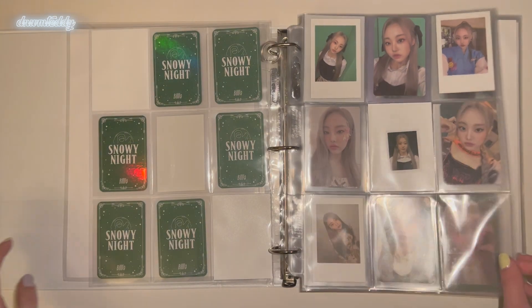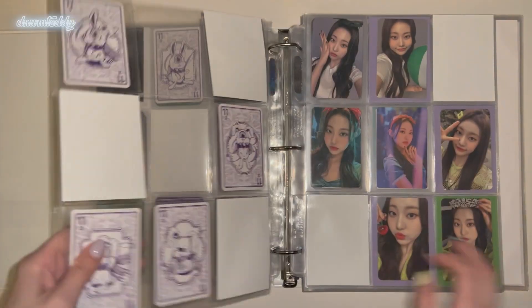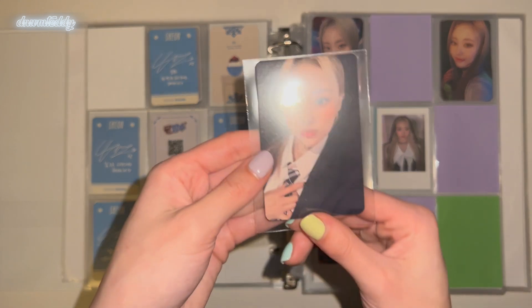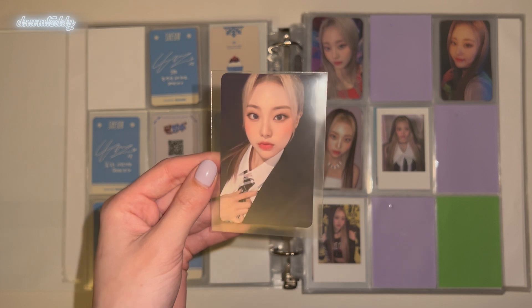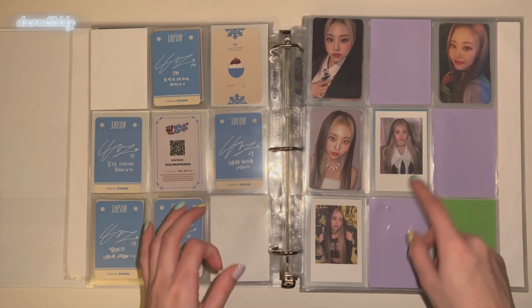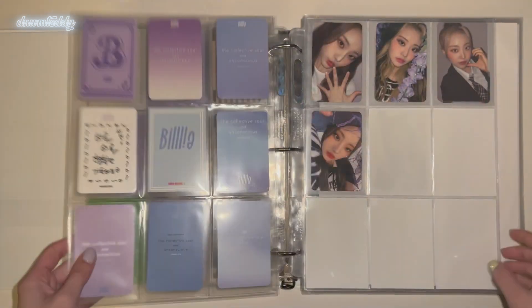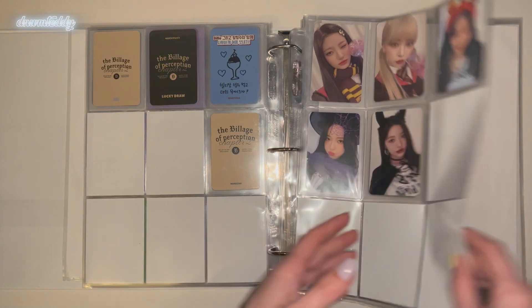Right now I just have some Billlie cards to put away — actually I only have one. I just have a card for the — I don't remember what this version is called, but it's this one with her with the ponytail. I actually have some Billlie cards on the way. I'm completing the Collective Soul and Unconscious in my OT7/6 set since I'm not double collecting Sheon's card. I also think I have a Ring My Bell Polaroid on the way or something.